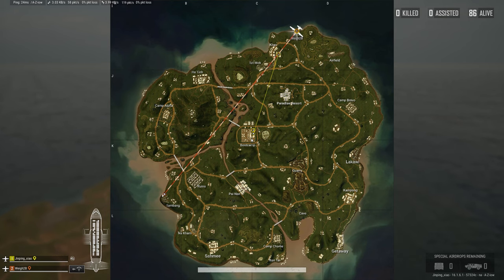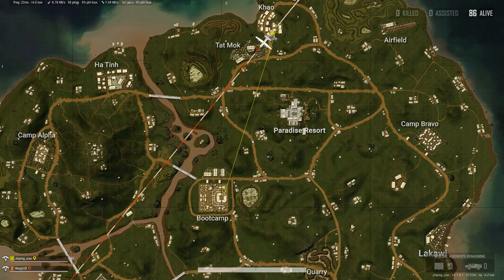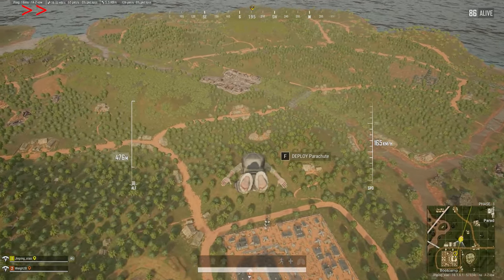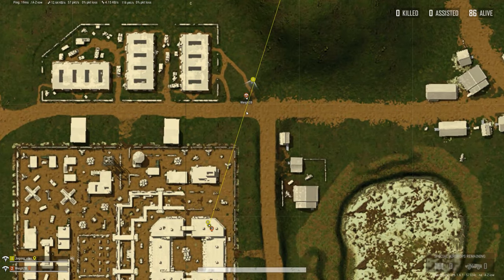On Sandhawk, because the plane is so much slower, you want to shoot for about 1.1 kilometers away from what you're trying to drop on, and then jump. You want to dive basically horizontally until you reach 110 to 120 meters from what you're trying to land on, and then dive straight down vertically.